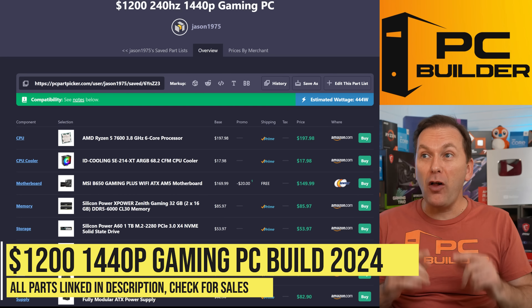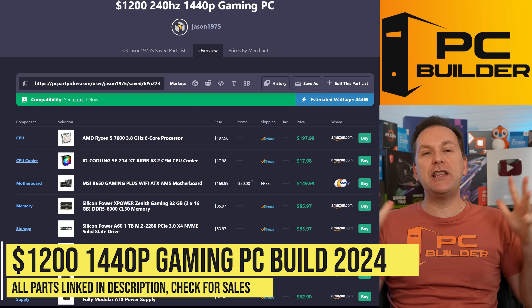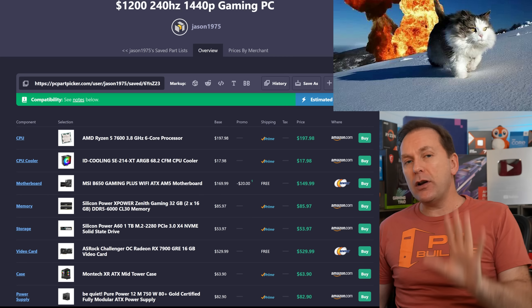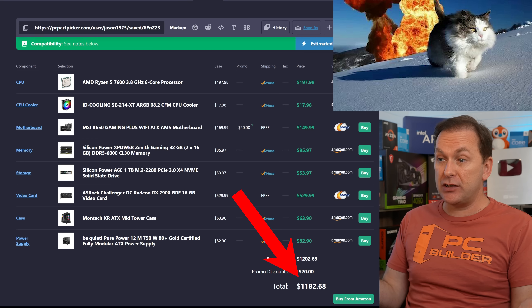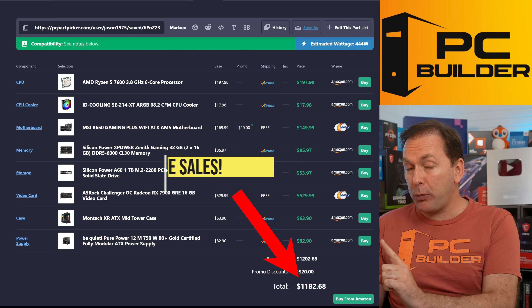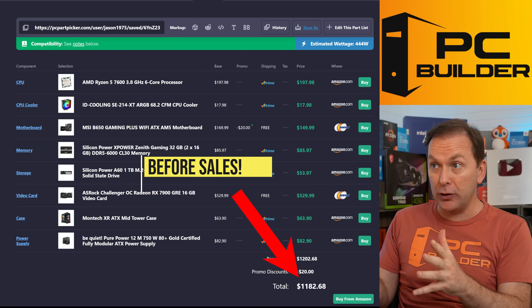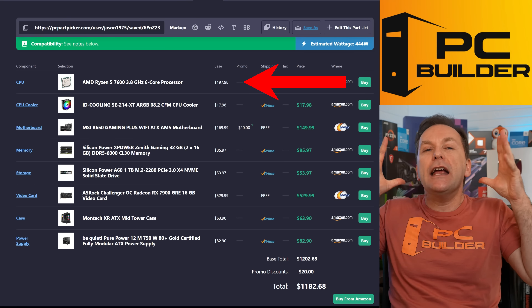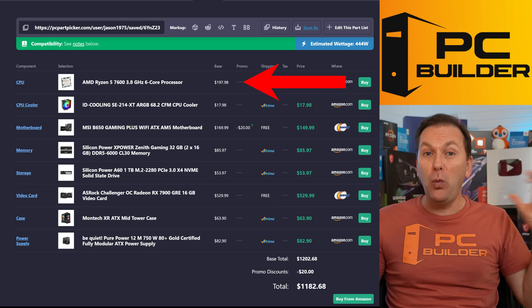Let's jump to that $1,200 240Hz 1440p gaming PC build, because this thing is going to absolutely smoke anything out there. You can honestly build it a little cheaper — I finished out at $1,182.68, and that's before Prime Day and before the early Black Friday sales. I believe everything you're looking at here, including the CPU which I think is artificially inflated before the sales, is going to go way cheaper.